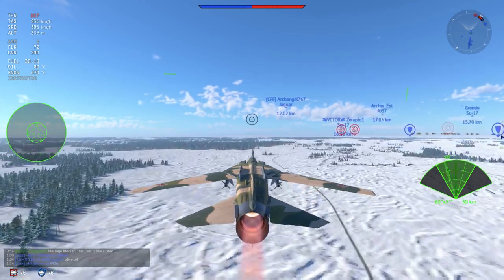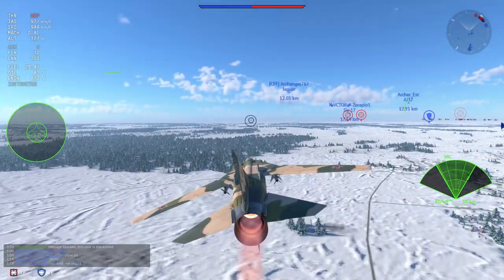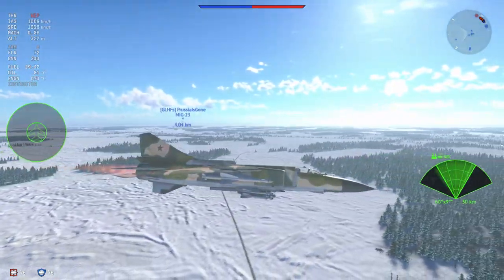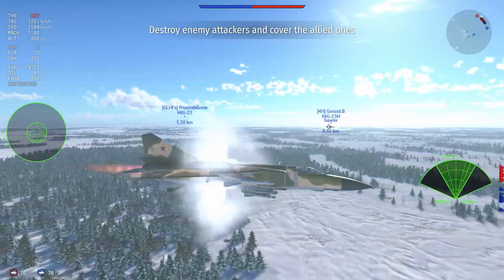The MiG-23 MLD also comes with a couple of extra bells and whistles: a bit more engine power, it seems to be a bit lighter, and it has a lot more countermeasures, meaning it is a lot more able to fly defensively. That is the key to the MLD — this is what makes it so much more capable than the MiG-23M.